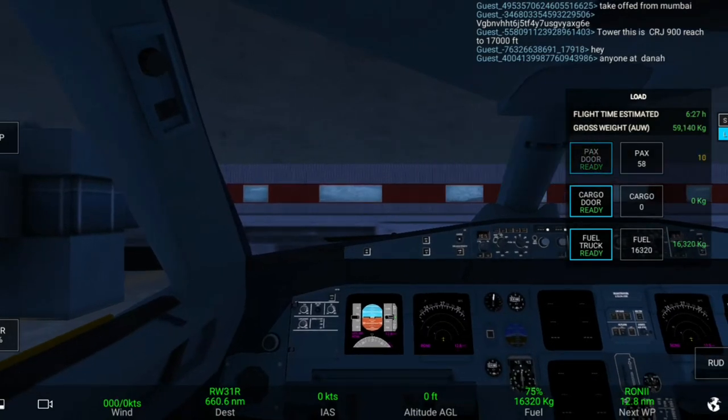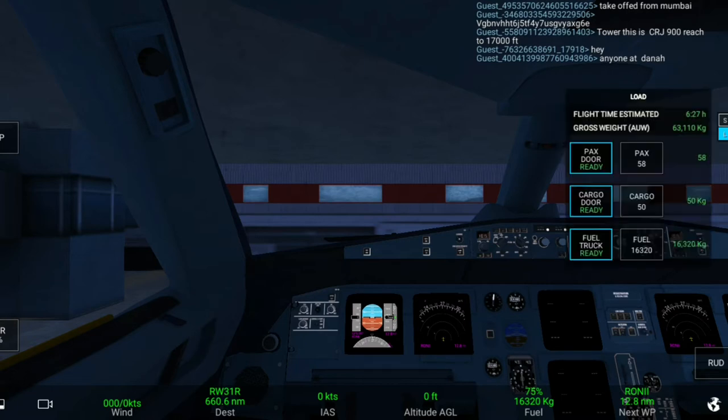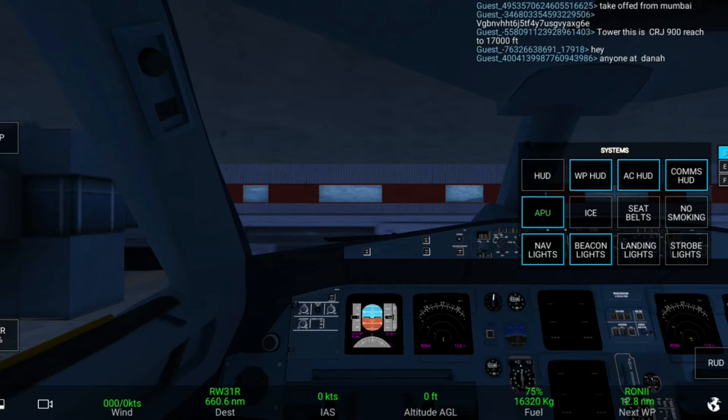You have to just click on these buttons and you will have your passengers boarding, and your cargo and your fuel loading. If you want to lose or gain some fuel you can do that here. After doing this, let me tell you how to start the engines.